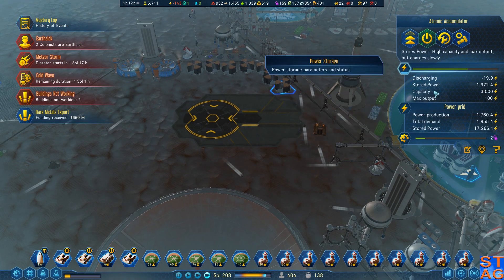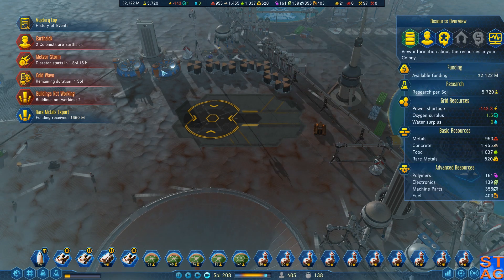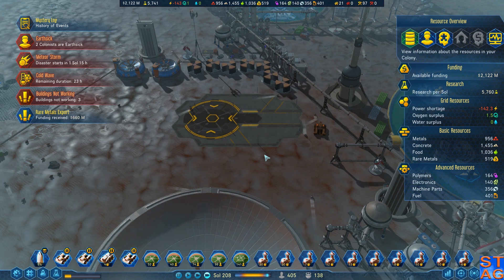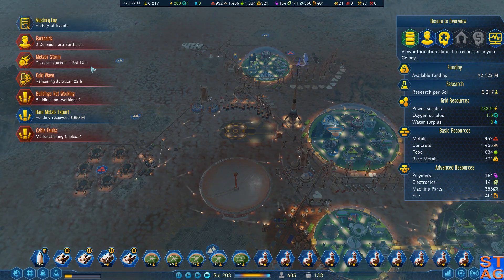It says cold terrain, but it's not going to be cold terrain the entire time. This could end up being where Project Molehole goes. Once this is complete, clear out all the cables and stuff, then drop Molehole in right on top of this. Behavioral modeling — that's good. I'm going to get another $600 million. Funding received. I'm actually over time — we're going to finish up the cold wave in the next episode, and we'll also deal with the meteor storm.